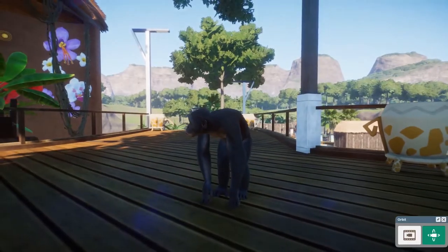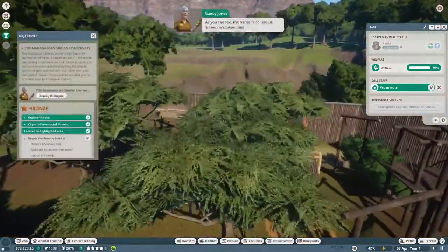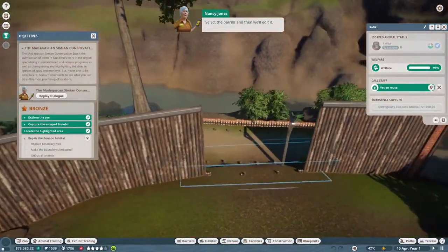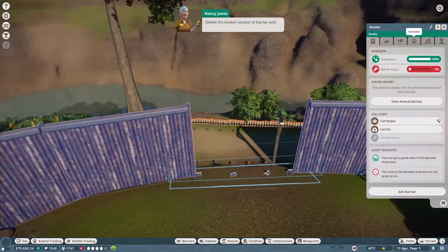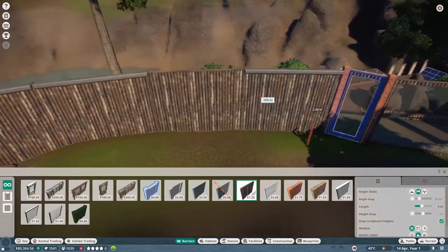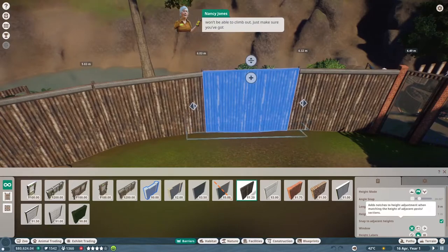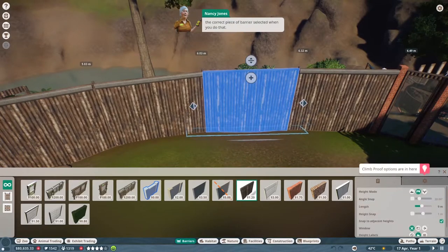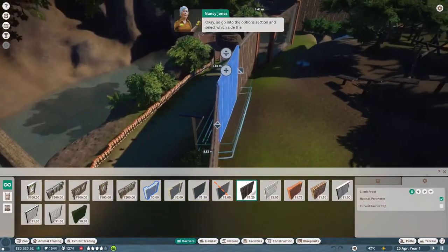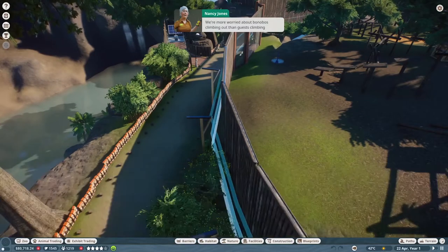While the vet deals with our bonobo friend, let's look at the collapsed barrier. Someone's taken their eye off the ball! Select the barrier and then edit it - delete the broken section and replace it with a brand spanking new one. Now we need to make sure to add climb-proof barriers to the top so the bonobos won't be able to climb out. Select the piece of barrier, edit the climb-proof section, and select which side the climb-proof barrier needs to go on.